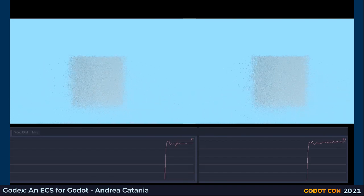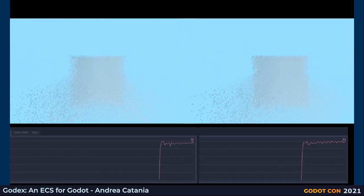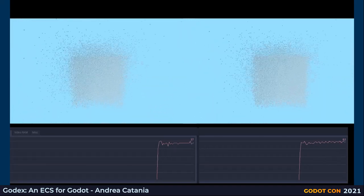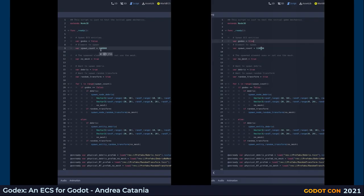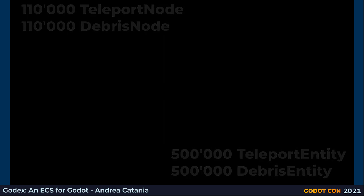Since the rendering is a bottleneck in this scene, the difference is not much. But if we compare the pure processing algorithm, things change. By removing the mesh instance on the Godot scene and the mesh component on the entity, we suppress the rendering bottleneck. Godot is able to handle around 220,000 nodes at 30 fps, while Godex is able to handle a million entities — nearly 5 times better at the same frame rate.